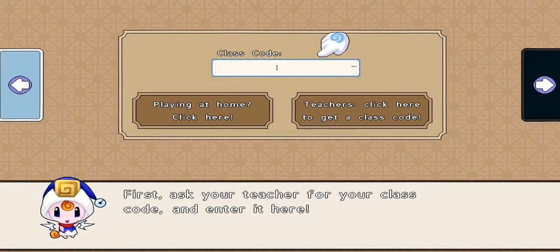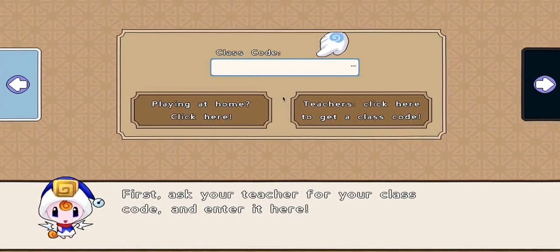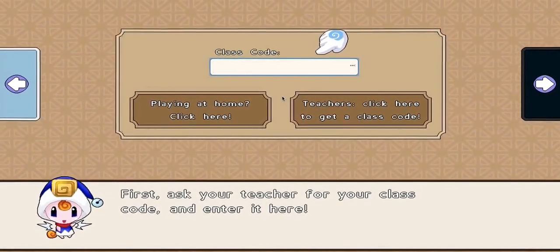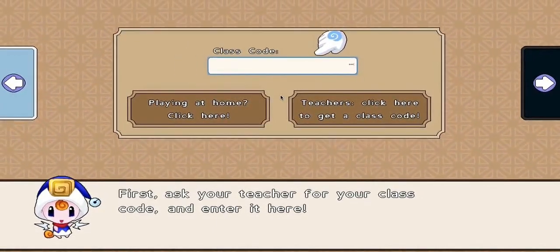Hey, what's going on guys, Mr. Blames here, and today I'm bringing something a little new to the table. This game is called Prodigy — it's kind of a math game.